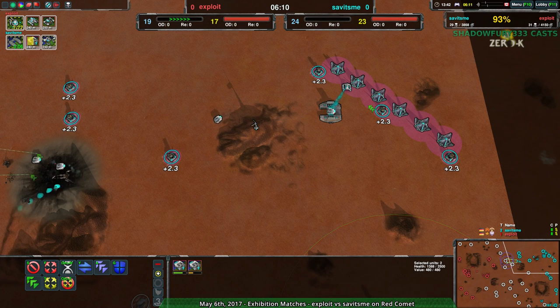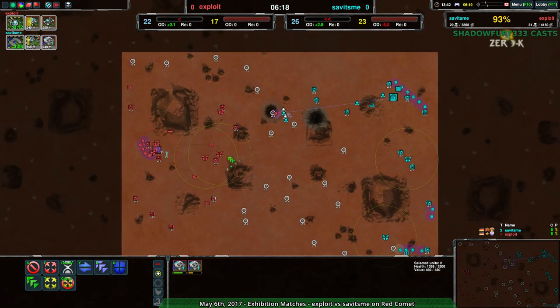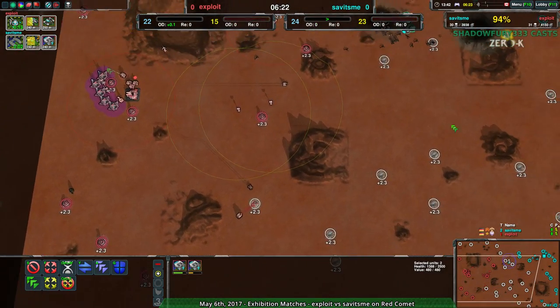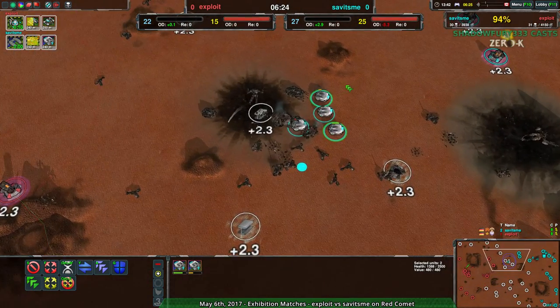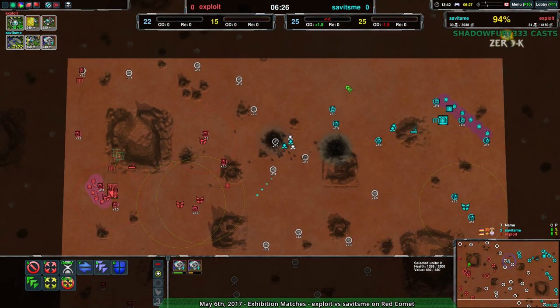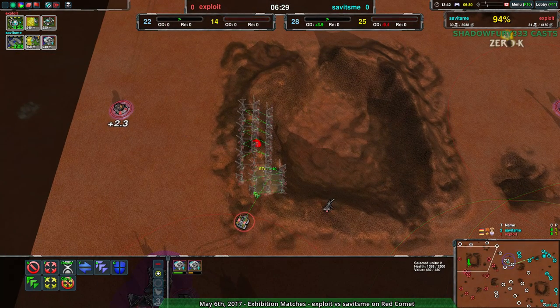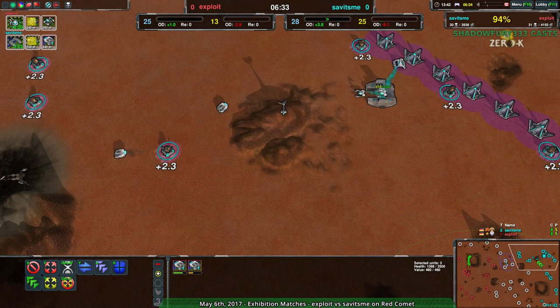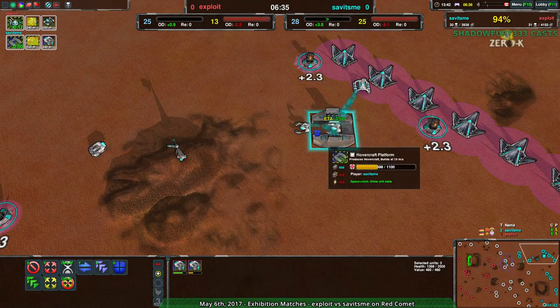Their metal-energy gap is actually bigger now — the energy loss was way larger. At this point, both players will need to set up some storage, and I don't see either one going for it. That is the thing to bear in mind: if you lose your Commander, you lose your storage — at least 500 metal worth of starting storage. At this point, Exploit is quite a bit behind economically. There's no saving grace; Savage Me has quite a bit more production capacity.